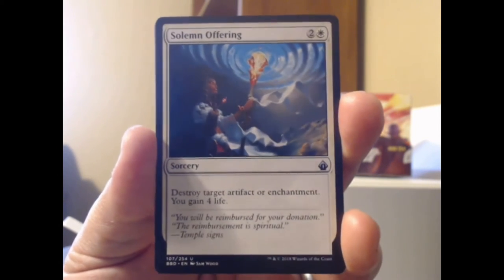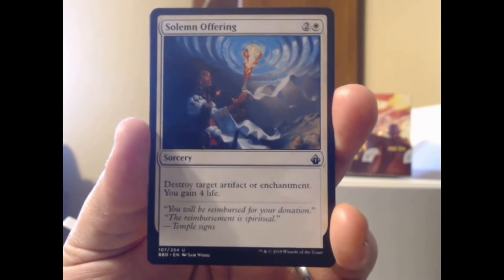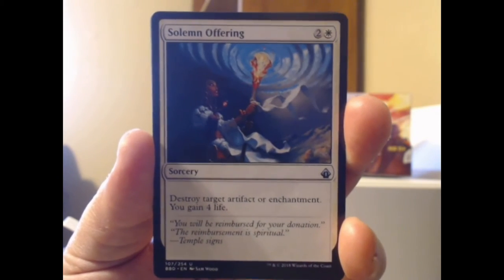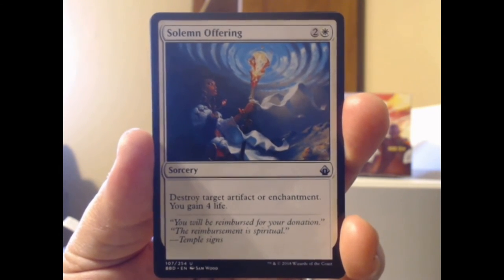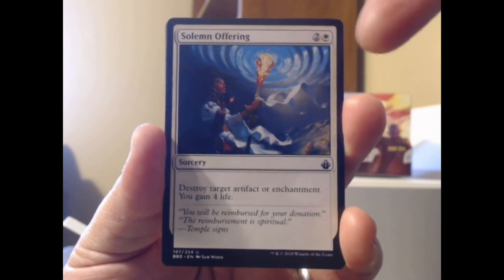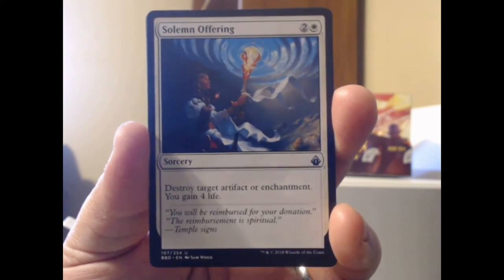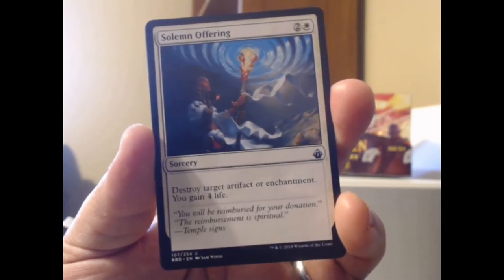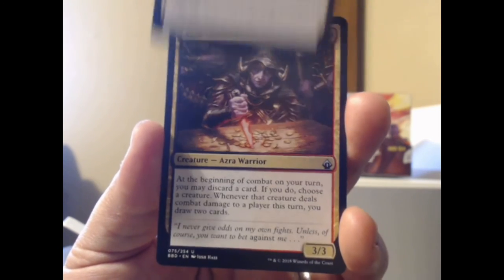Solemn Offering — white plus two. Destroy target artifact or enchantment, you gain four life. That's somewhat better than Invoke the Divine I believe, which I think lets you only destroy an artifact and you gain four life, and it costs like four mana. Just looking at this card makes me immediately want to compare it to Invoke the Divine, and if I remember Invoke the Divine even semi-correctly, this card kind of comes out on top of it. I think I like it a little better.